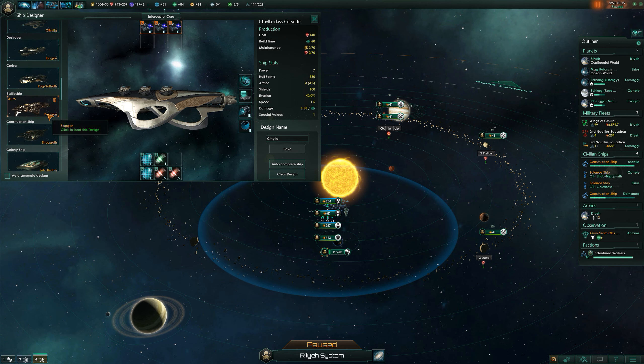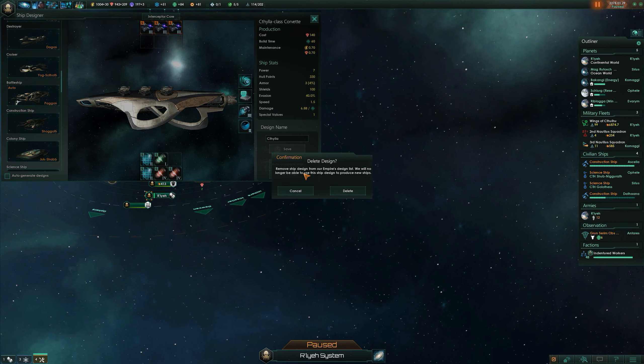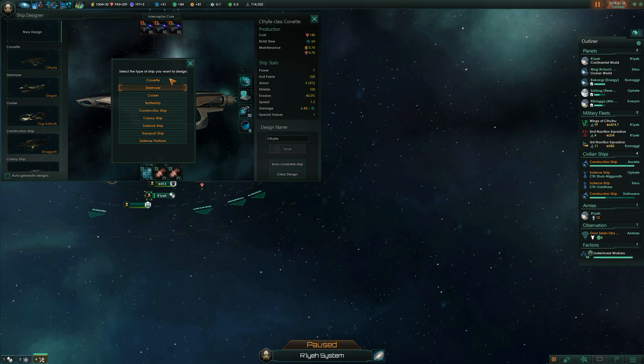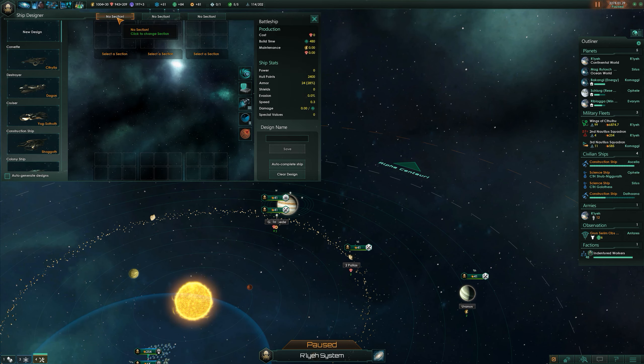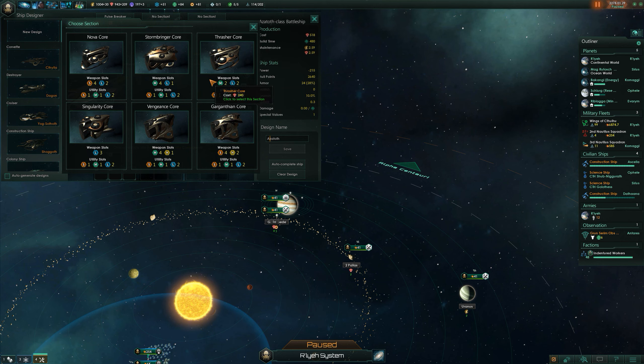It's always fun doing a new ship design. We've got one that has been automatically done, but I don't want that. We need a design name — it's gonna be Azatoth. I think that's the right one; I might have to look it up between episodes again. Now what do we want to put on this thing? I think we should go with two large weapon slots. For the midsection we could go with a hangar, which might be a good idea — put a hangar on there and some point defense things.